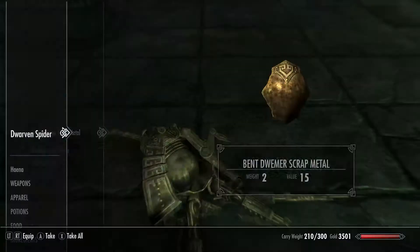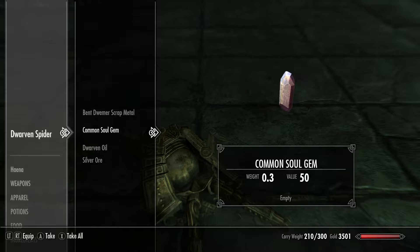So if you want a Dwarven Oil, you need to loot the Dwarven Mechanized Units. And here goes a Dwarven Oil because it's a loot of spider — so it's a loot of spider. Oil. Because it's a spider mecca.